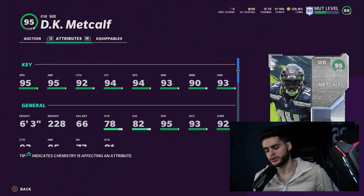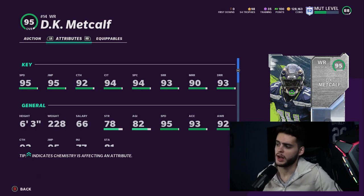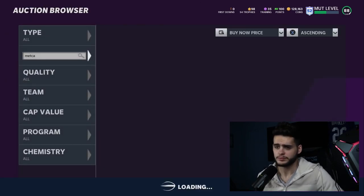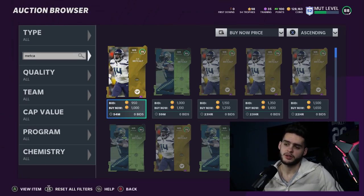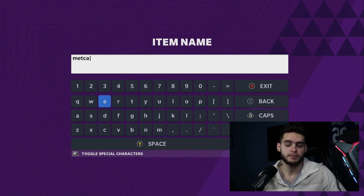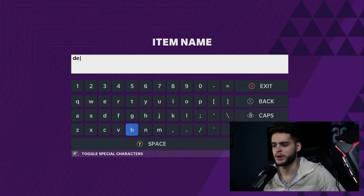DK Metcalf is six foot three with all the route running and catching thresholds. A six-foot-three receiver with 96 speed and route running thresholds at this price range is probably the best combination you're going to get. You can play him on a budget squad for quite a while — he'll fit the role of even a third receiver as your team improves.